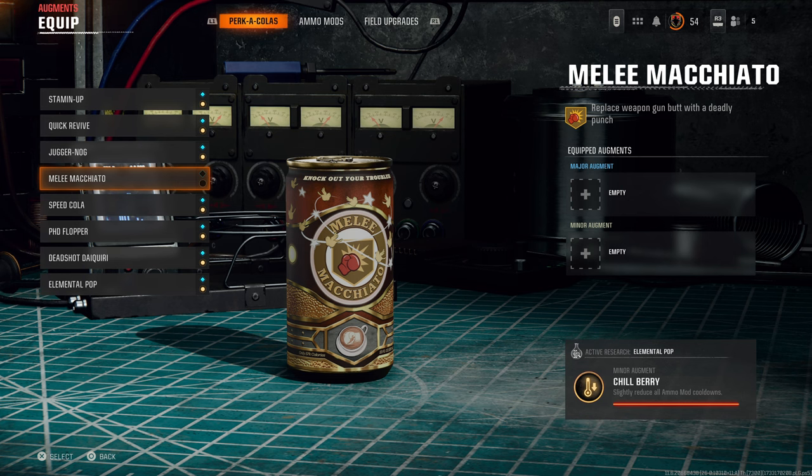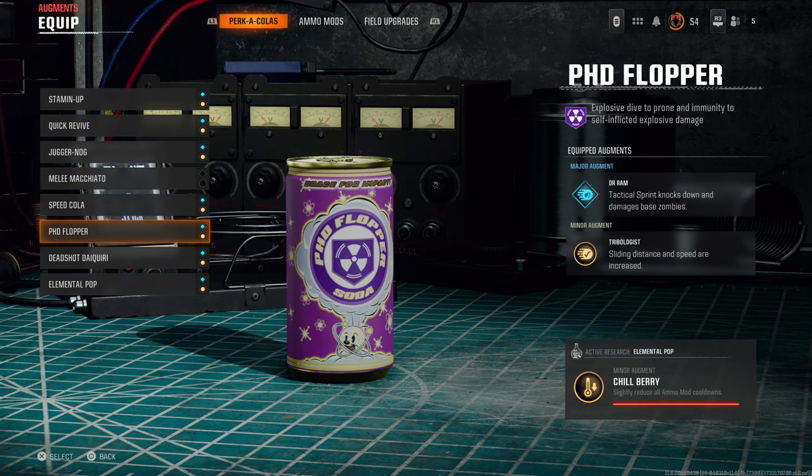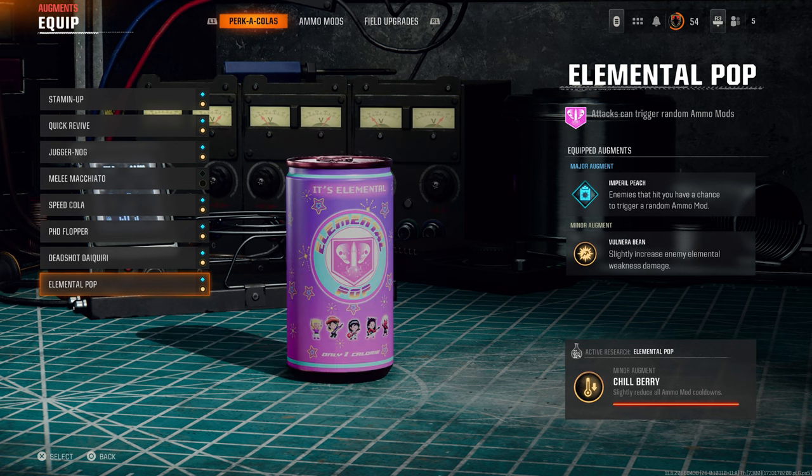The next important topic is perks. There are three different perks that are new. First is Melee Macchiato, which replaces your weapon gun butt with a deadly punch. Next we have PHD Flopper, which allows you to dive and create an explosion — this also stops you from dealing explosive damage to yourself, which later is going to be very useful. Next up is Elemental Pop — when you drink this, any attack you do can trigger a random ammo mod.